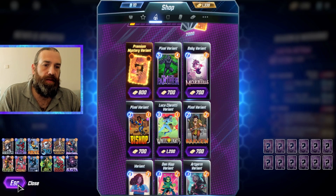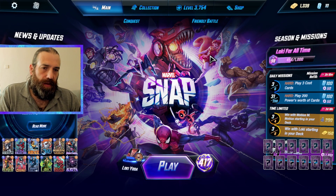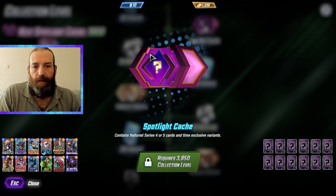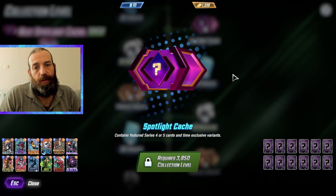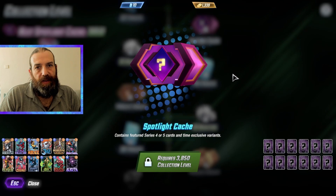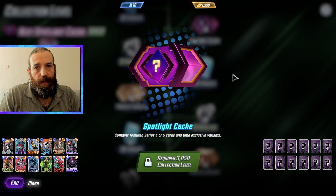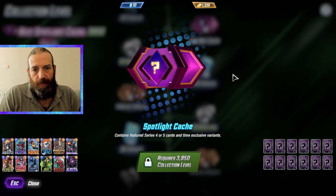Now let's talk about the main change that was introduced about one to one-and-a-half months ago: Spotlight Caches. Spotlight Caches are a very unique change to the card acquisition system. They allow you to get Series 4 or Series 5 cards, and more interestingly, when there's a new card released, there's a chance you can get the new card. Sometimes a new card is very powerful and you want to get it.